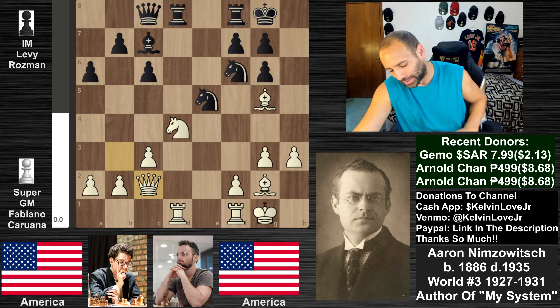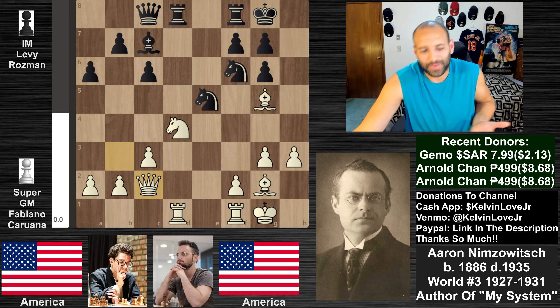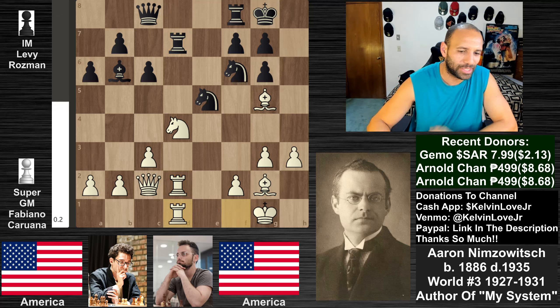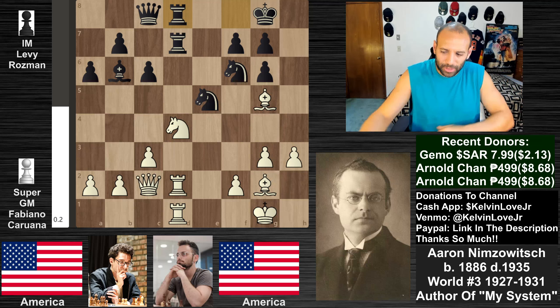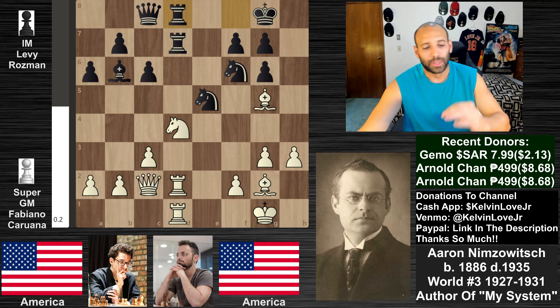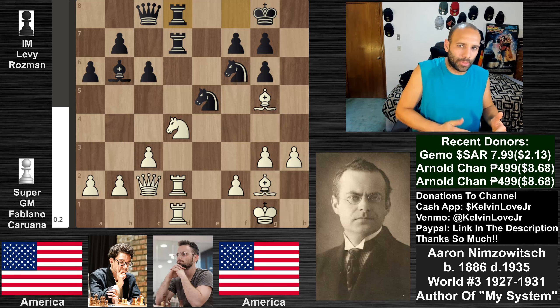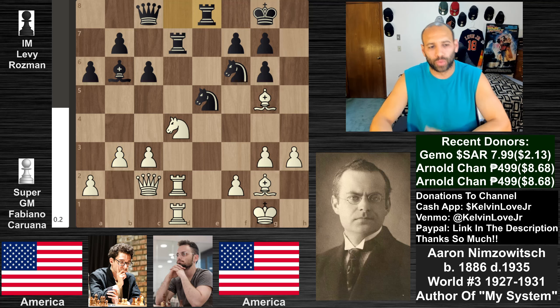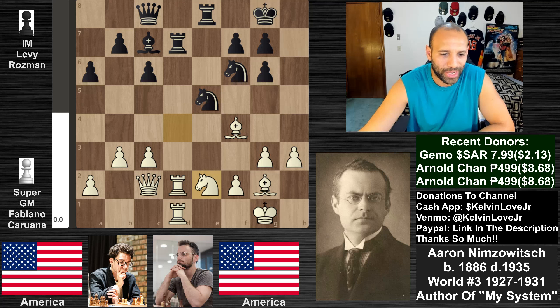We see the queen going back to c2 for Fabi - he literally went to b3 and then came back. At least white got the h3 move in. Then bishop back to b6, rook to d2, rook down to d7, rook f to d1, rook f to d8. Neither player has gotten into a bad position, but you have to be careful because making a move and then undoing it can completely demolish your game. Use this as an instructive example of what not to do.